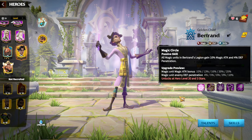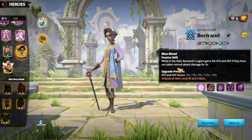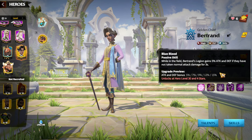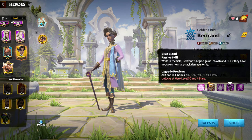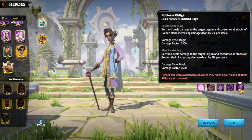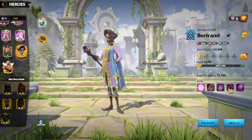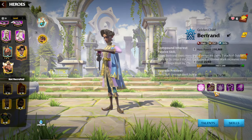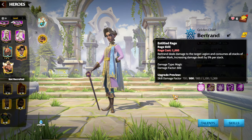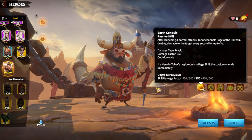I really like defense penetration in mages and also in physical damage dealers — it's a great feature. The fourth skill: when in the field, Bertrand's legion gains 5 percent attack and defense, both stats, up to 50 percent if you max it out. The awakening skill simply increases your damage with the main skill by up to 200. Reading every single skill, it's easy to understand that the main damage-dealing ratio is focused on one single legion.